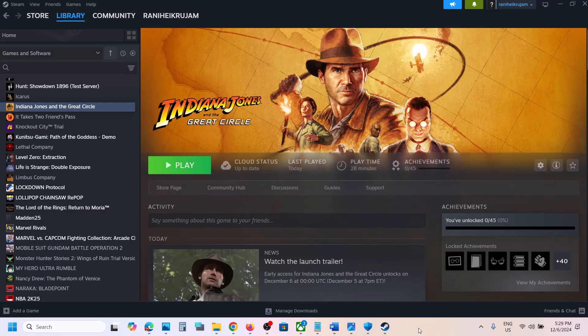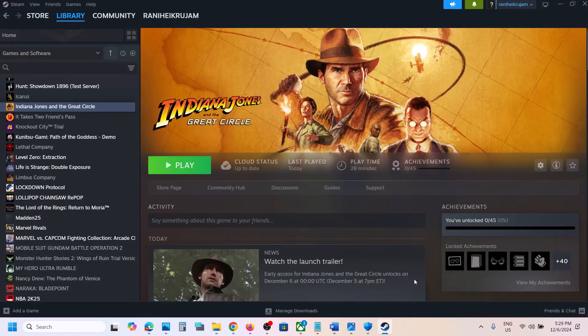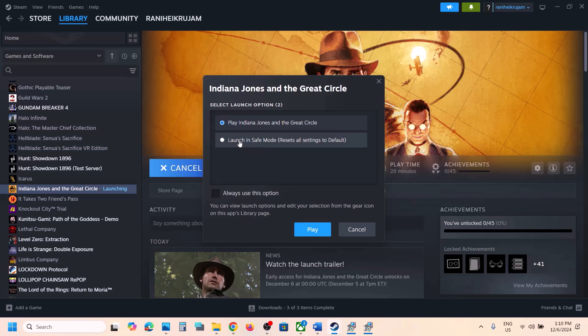Hello guys, welcome to my channel. Today in this video I'm going to show you how to fix the error 'fail to allocate video memory'. If you are receiving this error with a game on your Windows computer, please follow the steps shown in this video. First of all, before performing any troubleshooting steps, click on Play and you will see 'Launch in Safe Mode', so you can just try launching in safe mode.